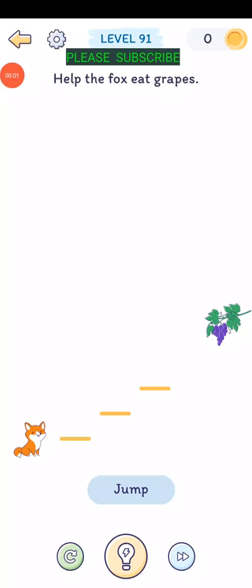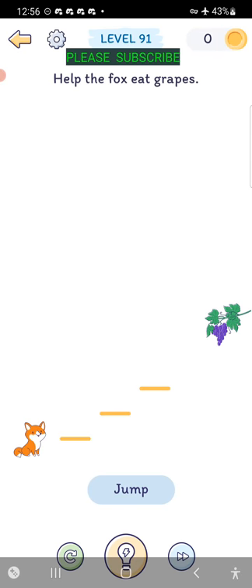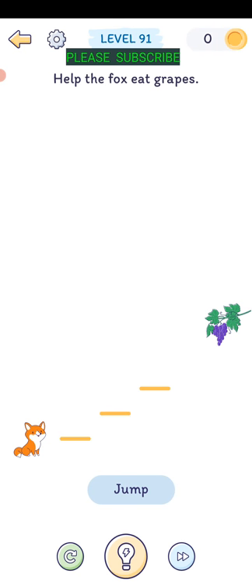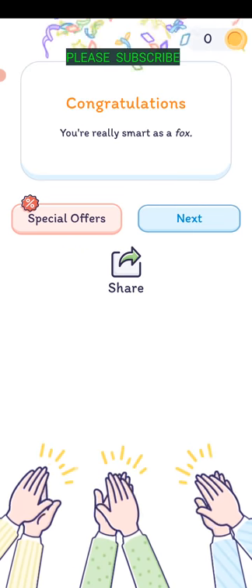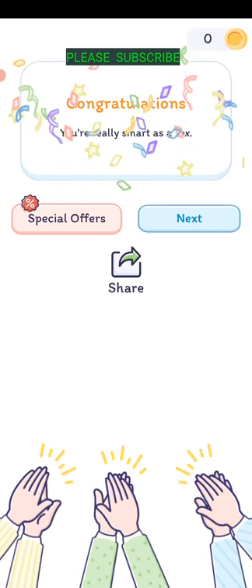Level ninety-one: help the fox eat grapes. The grapes are right there but I need a longer platform. Jump over and then drag that other platform in front of the others and tap the jump button to jump. You're really smart as a fox.